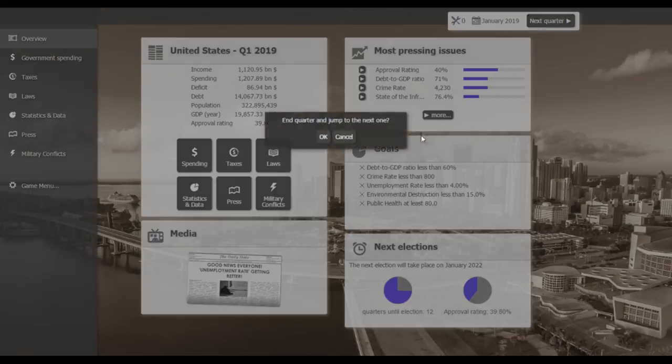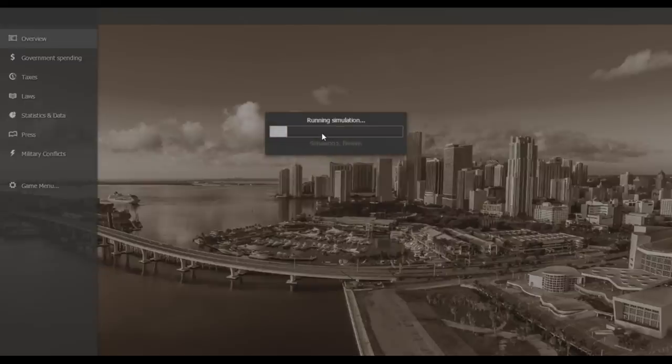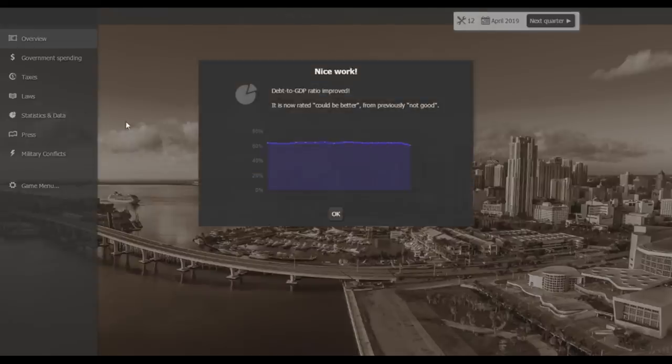It's now 2019. The debt-to-GDP ratio is now rated 'could be better' — previously 'not good.' That immediate rise in the minimum wage automatically helped: GDP per capita increased from stagnant at $57,000 up to $65,000. Economic growth is now at 6%.